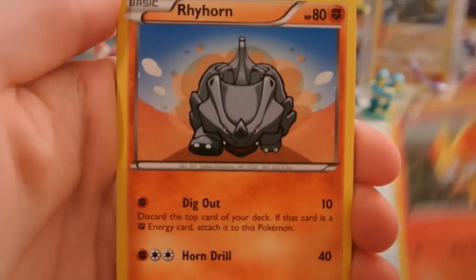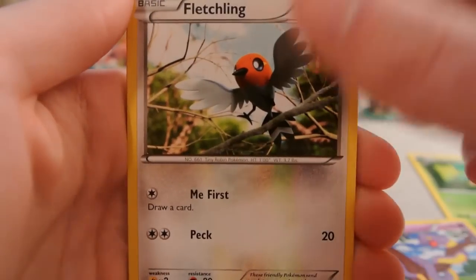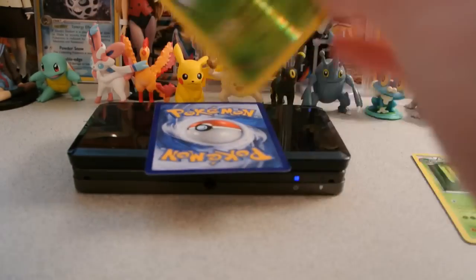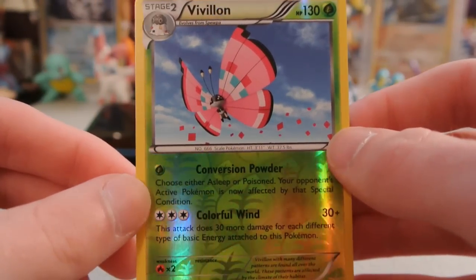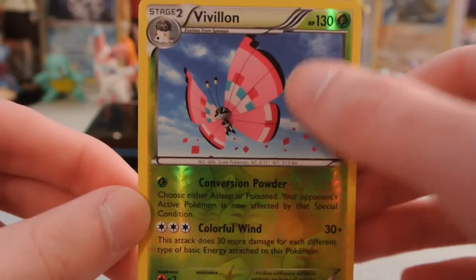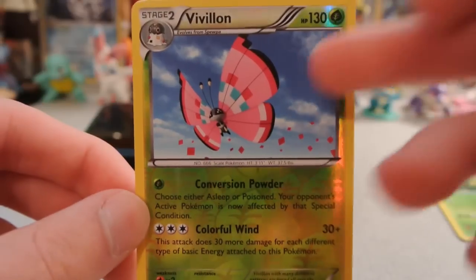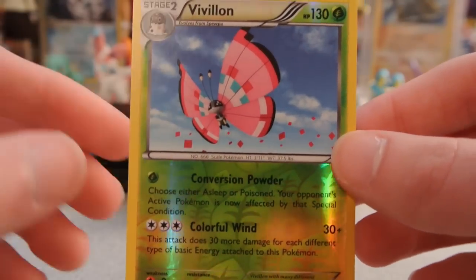Okay, so we have Fennekin, Rhyhorn — so it is a common — Panpour, Ekans, Fletchling, Illumise, Cassius, and Evo Soda. My reverse is — ooh, I needed this one too! This is the pattern of Vivillon that I don't have. I have the other one in reverse but not this one, so this one I definitely needed for my set. This is the one that appears on the holo pattern, and everybody else gets this reverse and their region-specific Vivillon also in reverse — so that's very nice.